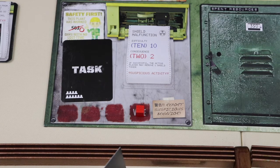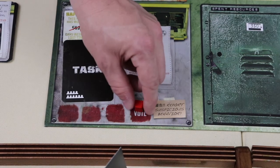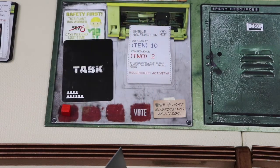If at any point the cube is moved to the final square on the suspicion track, a vote must be called. The cube is moved regardless of whether the task was completed successfully or failed. The active player will call a vote and can call it on any player, including themselves or a player already in quarantine. Once the vote is completed, play will continue in clockwise order, and the cube will be moved back to the first square of the suspicion track.